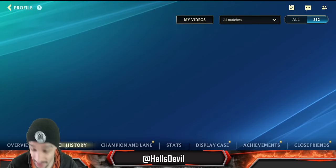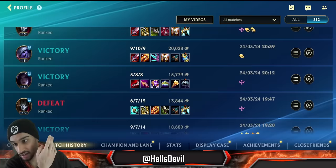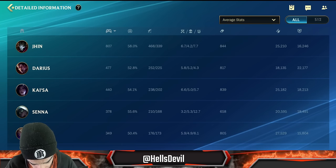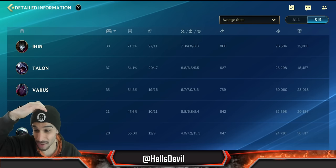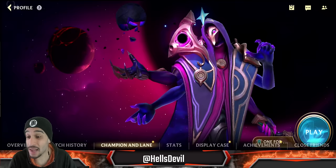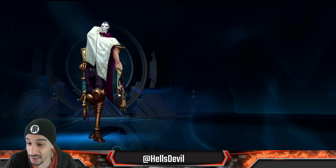Honestly, Jhin is currently the most broken ADC right after Lucian, and let me prove it to you. First of all, I reached Challenger playing Jhin. Most of the last games are Jhin. My overall Jhin win rate is 58% over 800 games, but my Jhin win rate this season is 71.1%. That is crazy — that is a massive win rate, even higher than what I had on Sona.